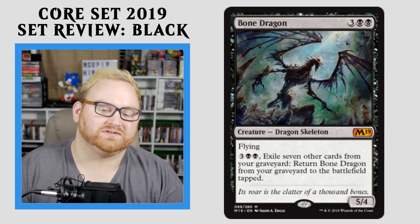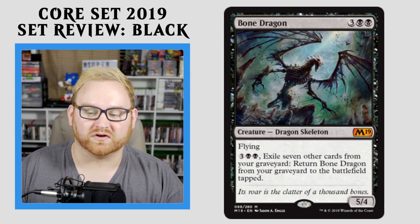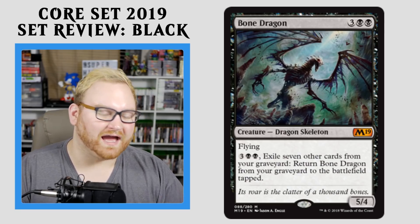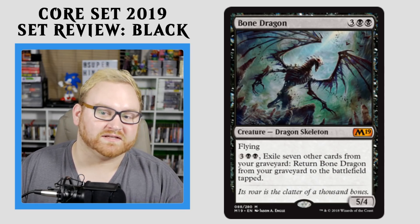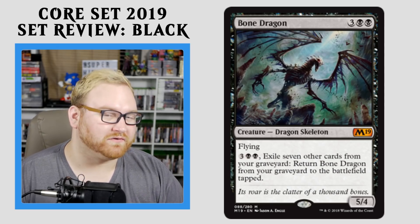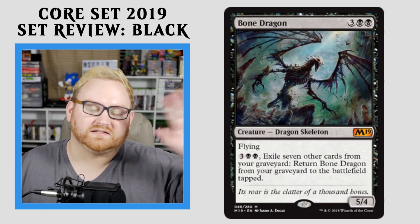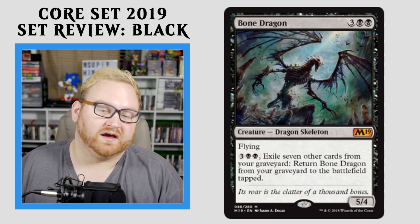Moving up here, we have Bone Dragon. This is our first Mythic in black — 5-mana, 5/4 Flyer. You can pay 5, exile 7 other cards from your graveyard, and return Bone Dragon from your graveyard to the battlefield tapped. I like this card. You probably won't see it in Draft and Sealed because it is a Mythic. As far as standard goes, it's kind of okay — a 5-mana 5/4 Flyer is not terrible, and the ability to return it in the mid to late game is pretty good. There is a lot of graveyard hate in the format right now, though, so this is a card that kind of sits in your graveyard for a long time, giving your opponent the ability to exile it. I think in Commander, and also in Draft and Sealed, this card would be a huge house if you get it as your rare.